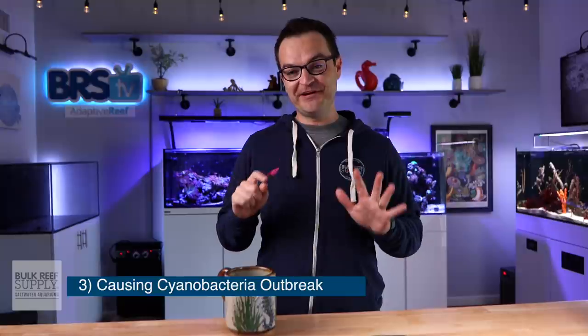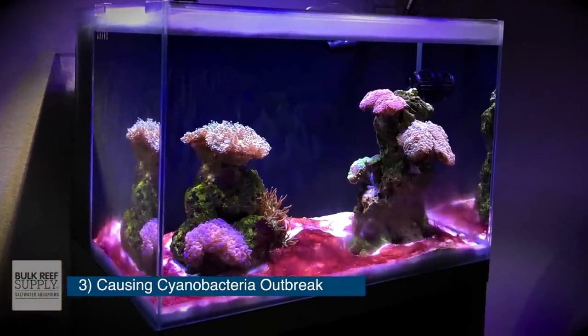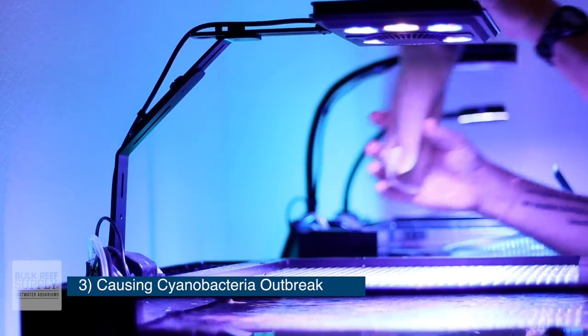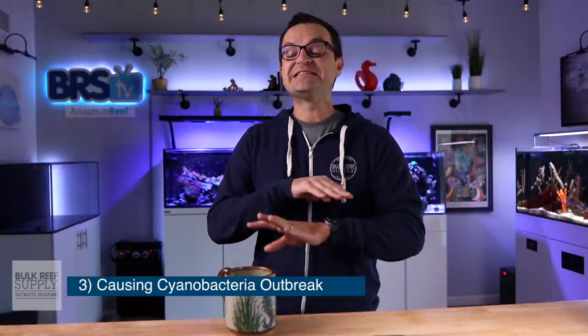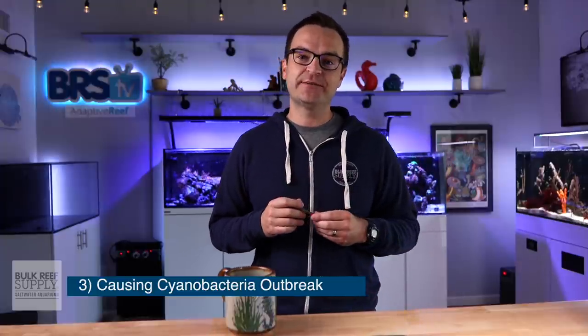Cyanobacteria typically shows up in tanks where the owner is obsessive-compulsive about maintenance. In their quest to prevent green hair algae or other turf algaes, what these beginners will do is go crazy with maintenance, do huge water changes, and usually use some sort of chemical media like GFO to keep their nitrates and phosphates at zero — or below zero. But cyanobacteria thrives in those low nutrient environments. We now know that corals need nitrates and phosphates to grow and thrive. I shoot to keep nitrate levels between 3 and 5 ppm and phosphate levels between 0.05 and 0.15 ppm.